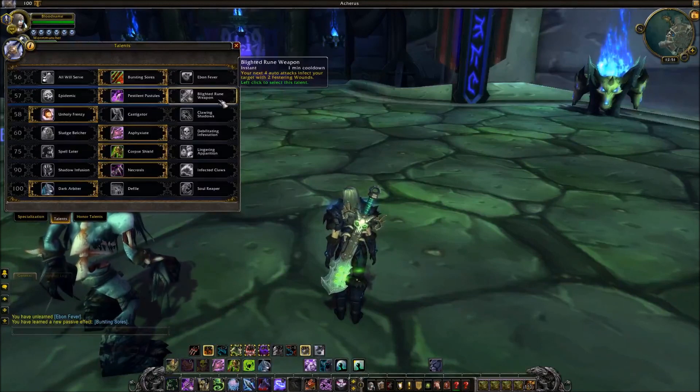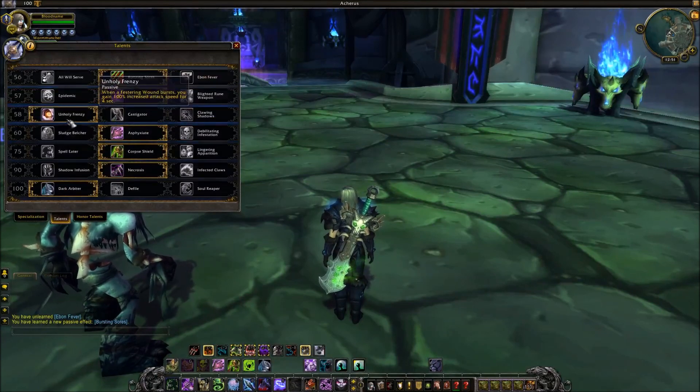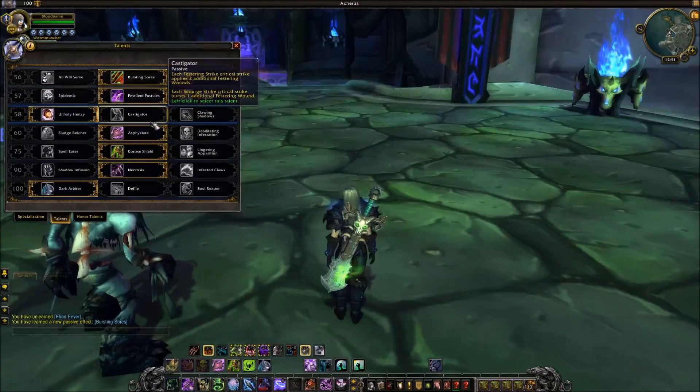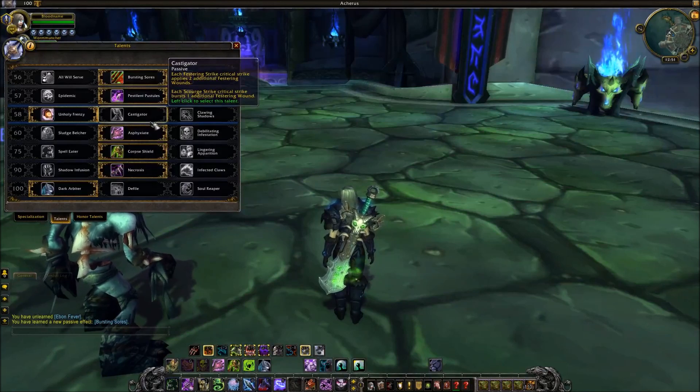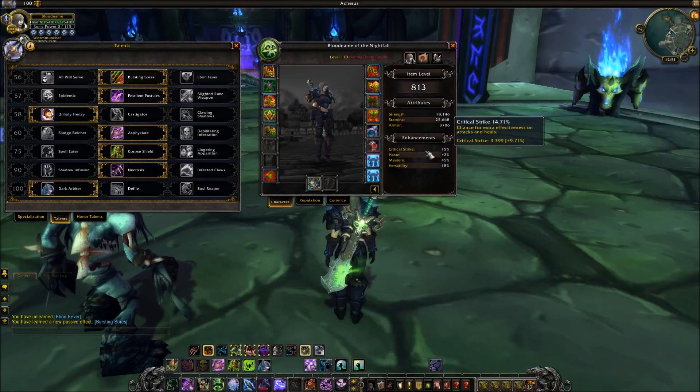Auto attacks apply your unholy diseases. In PvP it's going to take too long to apply them, so this one wasn't the best for me. Anoity Frenzy gives 100% attack speed — why not? The crit one, I was looking at my crit chance and I was like, mate, 15% — not really worth it.